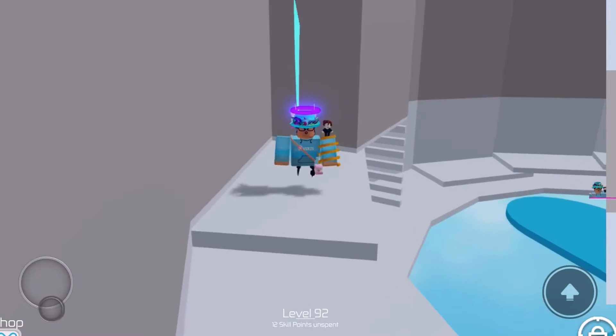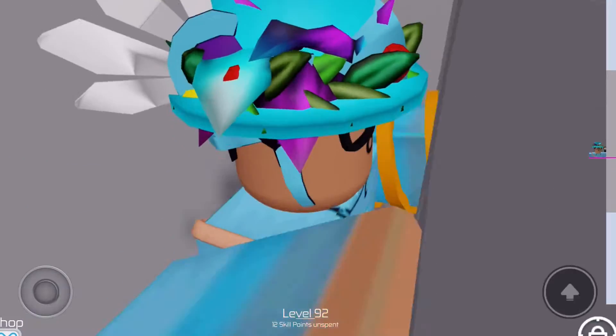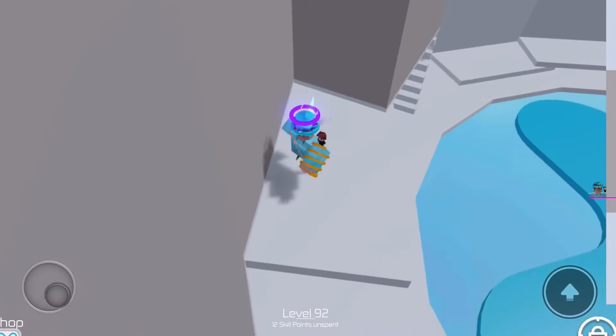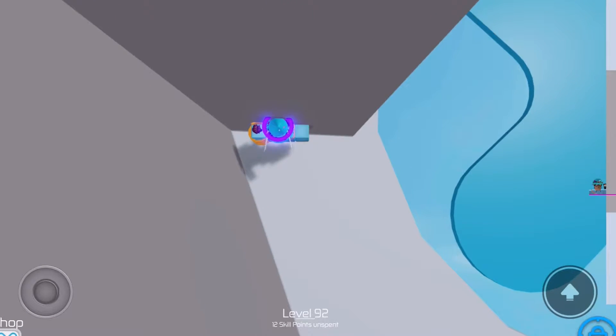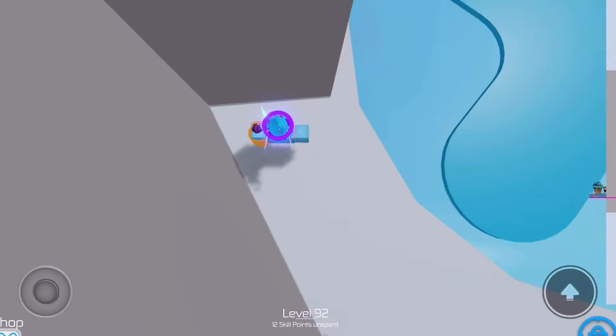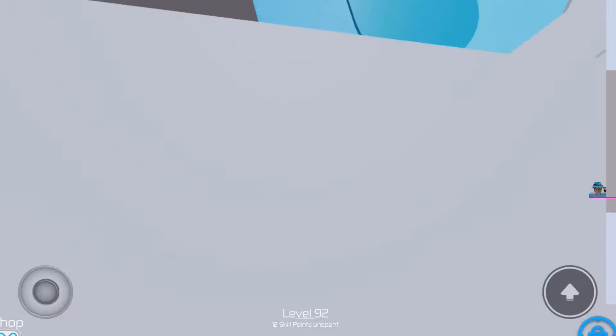Now I'll explain how to do it. First step: turn shift lock on, of course. Then you need to jump, then turn your camera 45 or 35 degrees to the right, just like that.